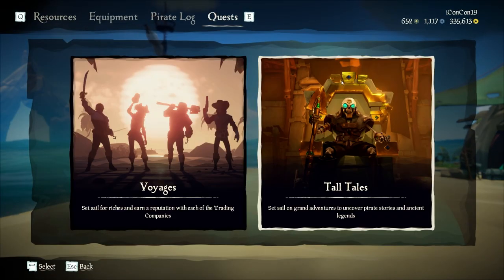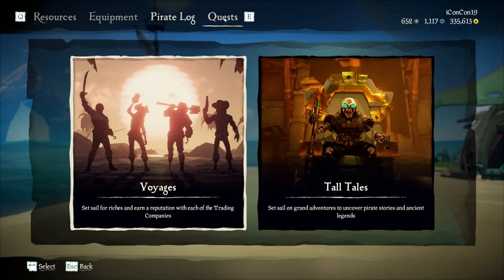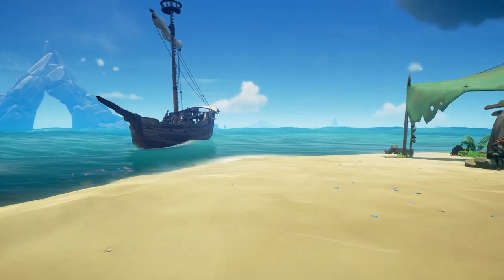In order to see your checkpoints, you can go to Quests next to Pirate Log, go to Tallstale, and you'll see Cursed Rogue Chapter 2. There can be multiple checkpoints during Tallstales — like Checkpoint 3, Checkpoint 4, Checkpoint 5 — depending how long it is and depending where they put checkpoints.